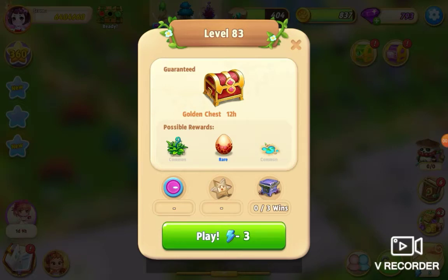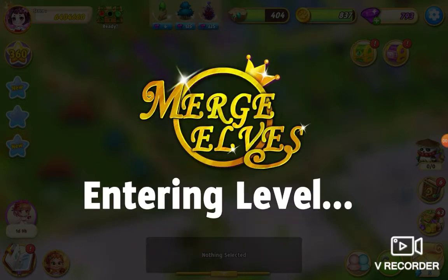I'm playing Merge Elves and I'm about to try level 83 for the first time. It costs just 3 energy and you can win a 12 hour golden chest. So here we go.